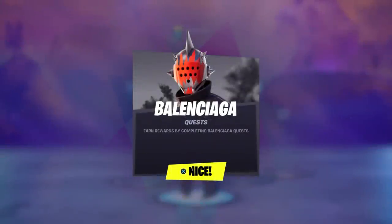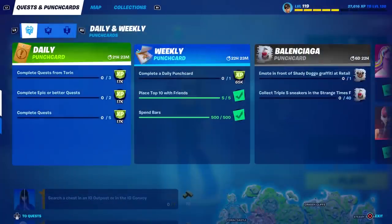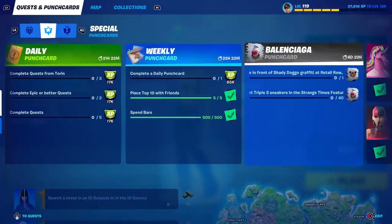We have the Balenciaga quest — it says earn rewards by completing Balenciaga quests. If we go to our quests and punch cards screen, you can see right here: Balenciaga, six days and 22 hours. You get two free sprays, so I'll show you how to do both challenges in this one single video.